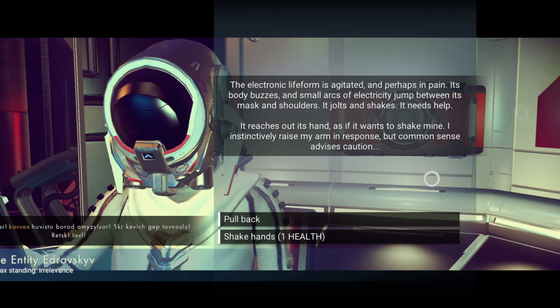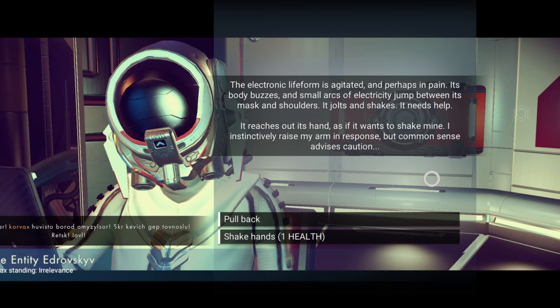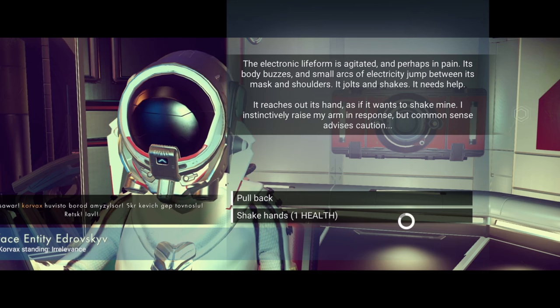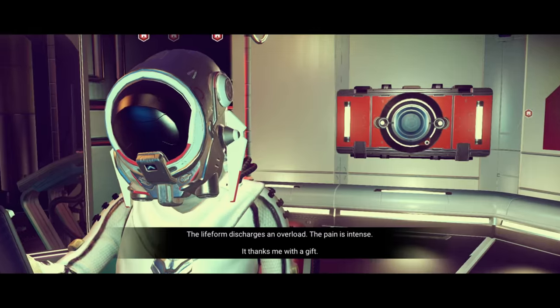That would hurt. It jolts and shakes — it needs help. It reaches out a hand and wants to shake mine. I instinctively raise my arm in response, but common sense says to shake hands. Life form discharge and overloaded — the pain is intense. It thanks me with a gift.